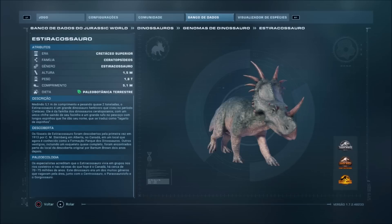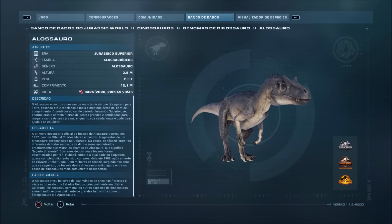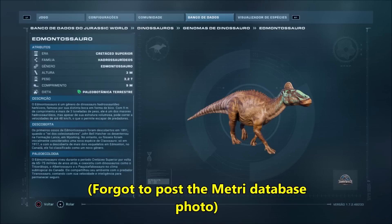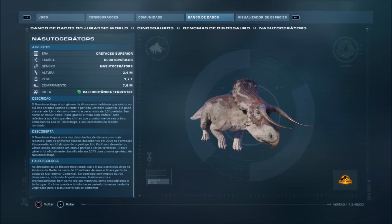The Allosaurus, the Stegosaurus, and the Triceratops are, for some reason, listed as appearing in Jurassic World Camp Cretaceous, but none of these dinosaurs ever appeared in all five seasons of the series. However, the Allosaurus was briefly mentioned by Ben in a Season 3 episode.